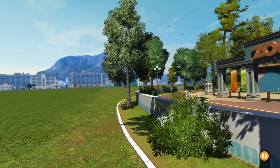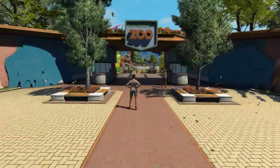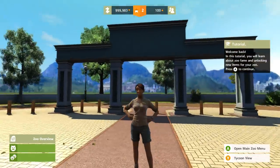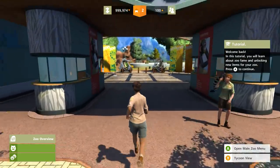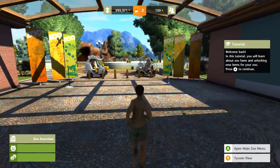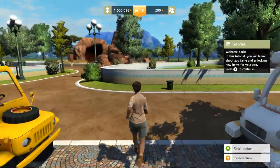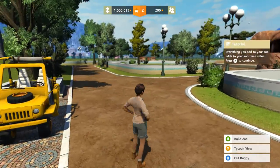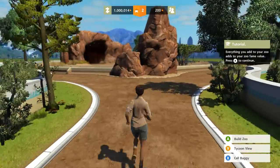It means that we get to see a new zoo with a new backdrop. Oh, that's so cool. And Chips and I travel to Asia on occasion too. In this tutorial, you will learn about zoo fame and unlocking new items for your zoo. Everything you add to your zoo adds to your zoo fame value — like my fancy bathrooms in my last zoo.